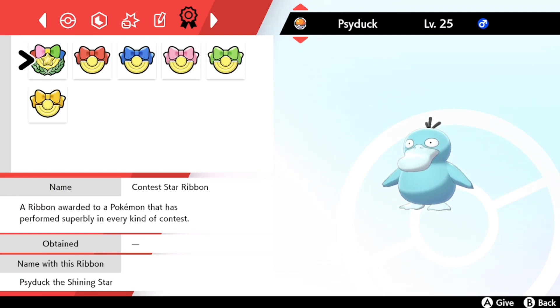Alright, here we are in Sword and Shield, and I can already say with slight disappointment that the Twinkling Star Ribbon is not here. We have the Contest Star Ribbon, the Coolness Master Ribbon, Beauty Master, Cuteness Master, Cleverness Master, and Toughness Master. Once again, these were already recognized by Sword and Shield, but we do not have the new one.